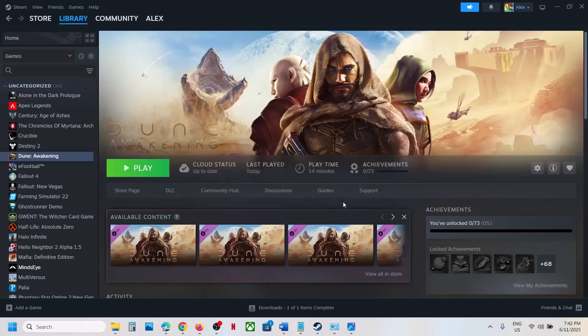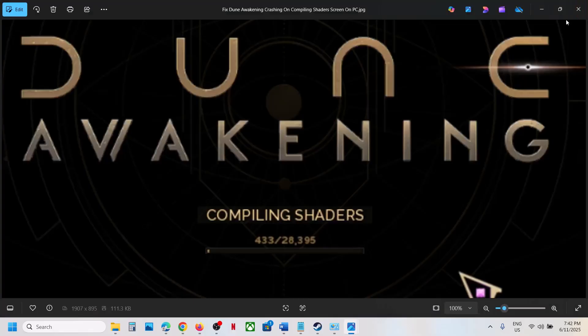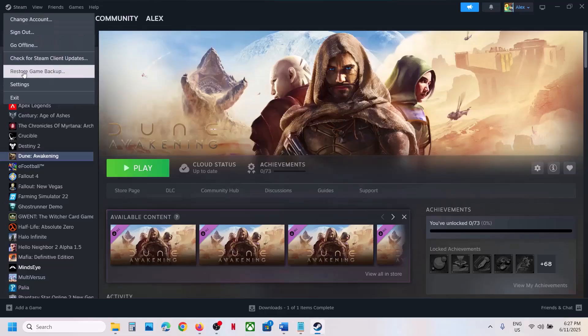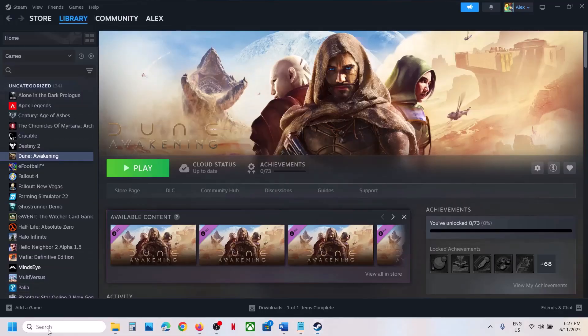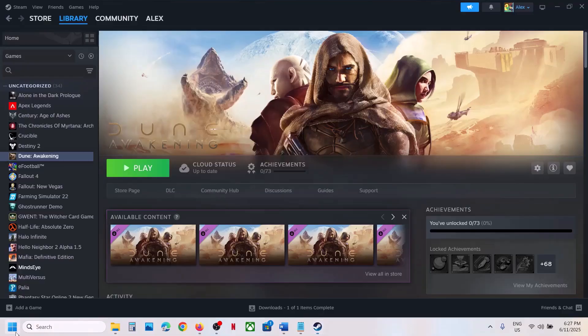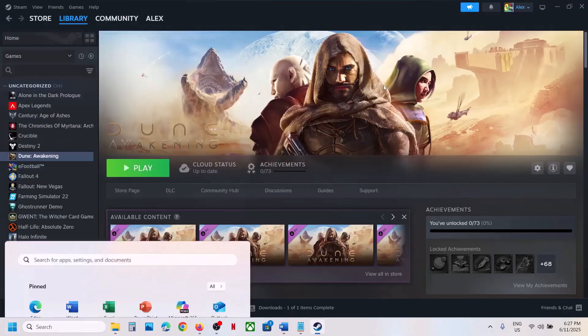Hello guys, welcome to my channel. Today in this video I'm going to show you how to fix the game crashing on compiling shaders. Please follow the steps shown in this video. The first step is to restart Steam — go to Steam, click on Exit, then launch Steam once again and check. If that does not work, restart your computer. Do not ignore this step — restart your computer once, and after the system restart launch the game and then check.